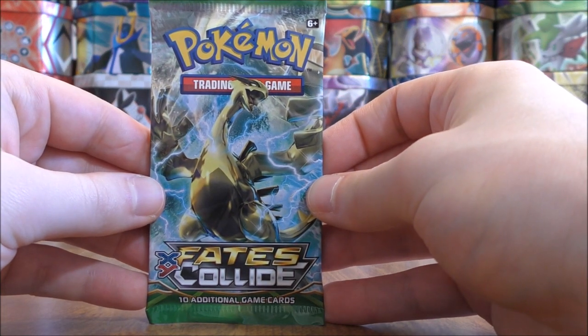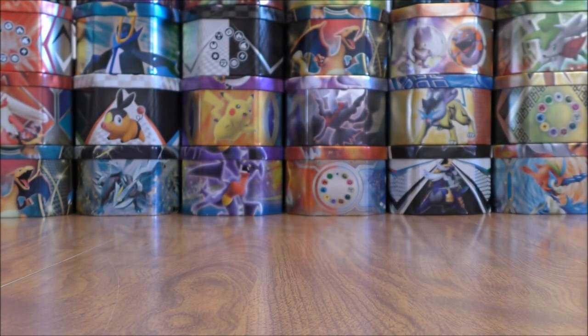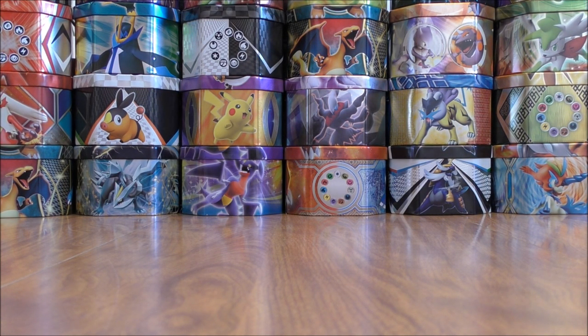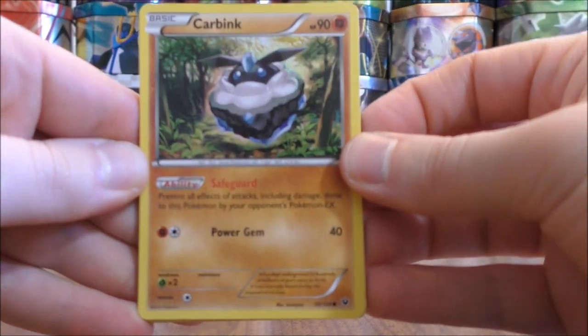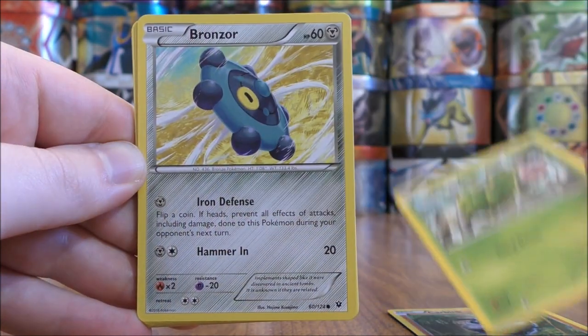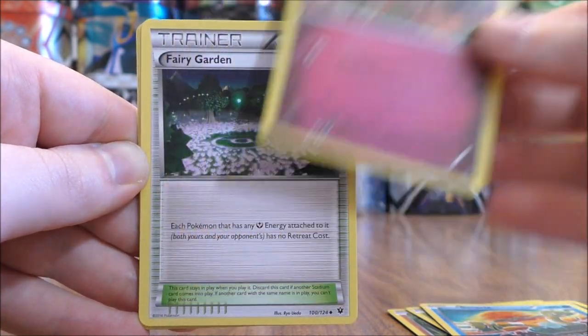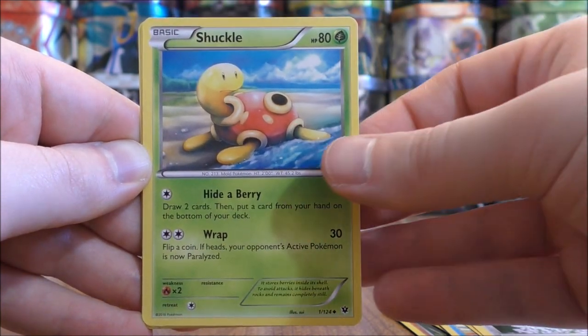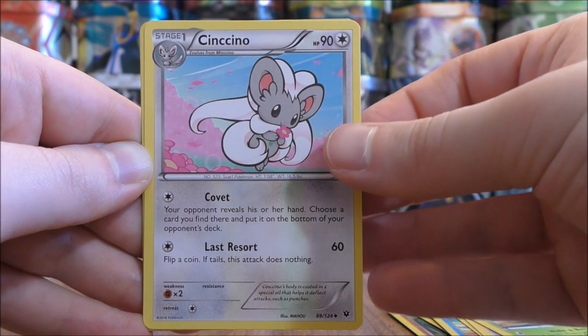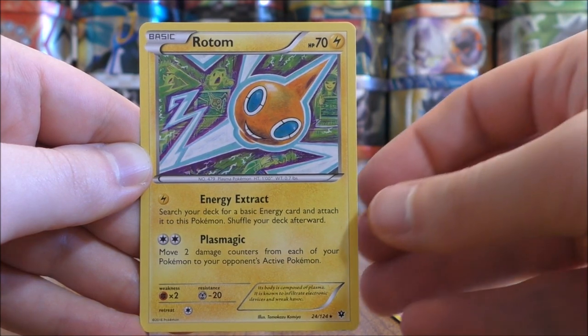A good set for the competitive TCG is next: Fates Collide, especially if you're building a Fighting-type deck. Regirock EX is in this set — it increases your Fighting-type Pokemon's attacks by 10. Diancie Prism Star from Forbidden Light will do the same thing. The pack starts with Carbink — a useful card with a very good ability — Burmy, Bronzor, Binacle, Snubull, Fairy Garden, Shuckle, Cinccino, a Reverse Holo of a Pupitar which is an Uncommon, and the Rare here would be a Rotom.